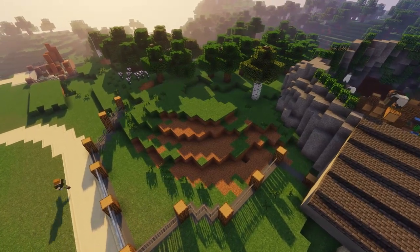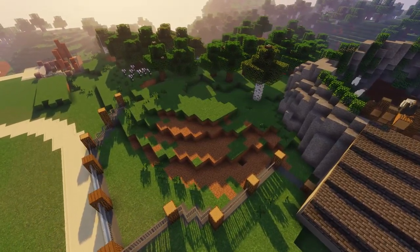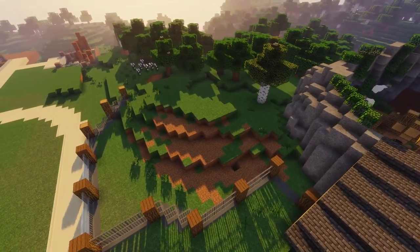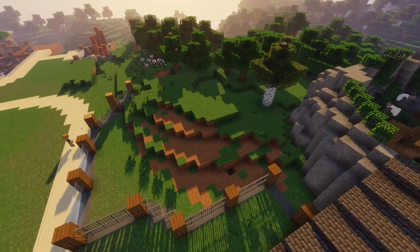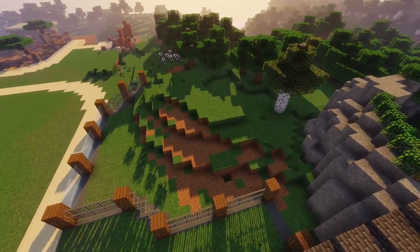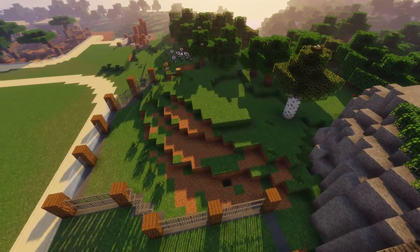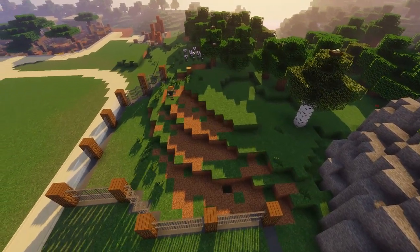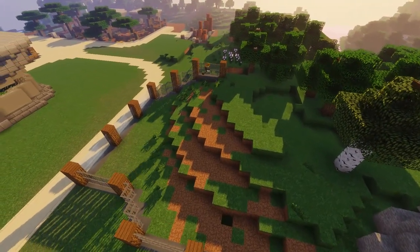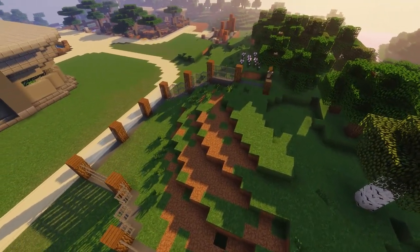Over there you can see me — I wasn't really sure how I wanted to do the viewing areas for these. I initially started out doing exhibit glass on top of iron bars, but then decided just to switch it out for pure exhibit glass, and I think that was probably a better choice. The combination of exhibit glass and iron bars didn't look all that great, but it was an interesting concept and something I'm kind of interested in maybe trying again to see if I can get it to work properly.